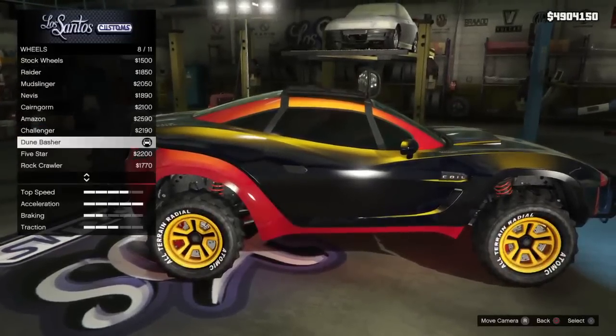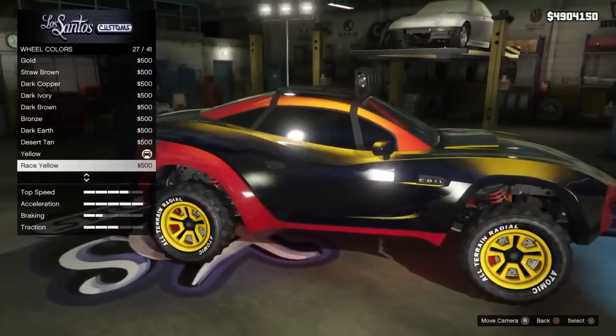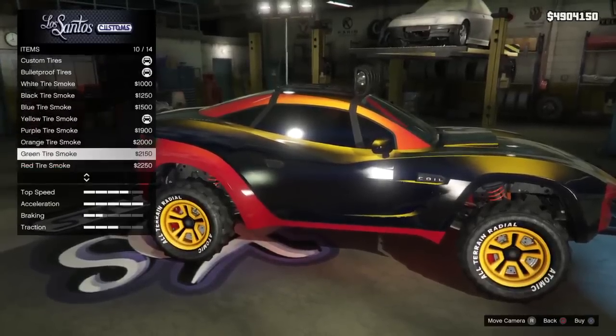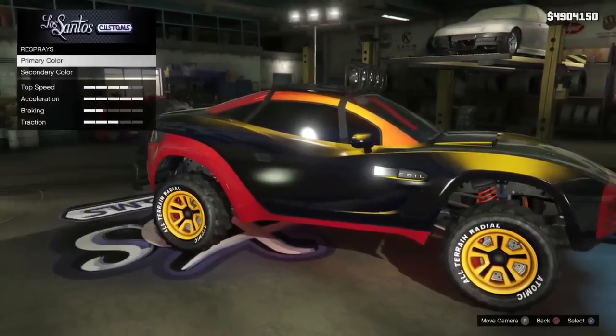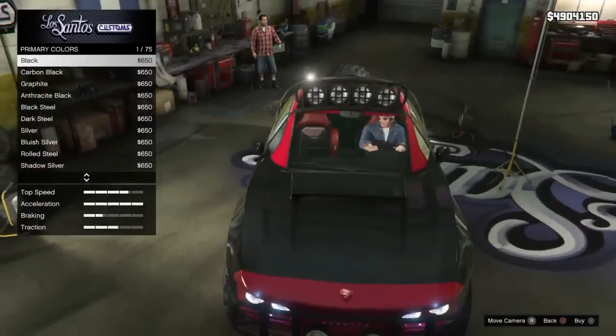I think it was a dune-like measure or something. Color is yellow. Tires are smooth, bulletproof, and yellow. Windows are limo tint. Now let's go — primary color, I put metallic.